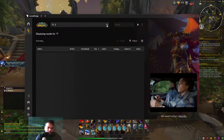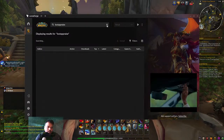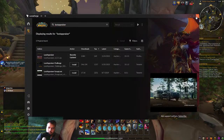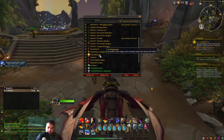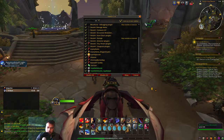Here is Loot Appraiser — this is the one with 2.8 million downloads. This is the add-on. Once you install it and reload, you will see it appearing in your add-ons. I have Loot Appraiser right here — once you enable and reload, you should see it.